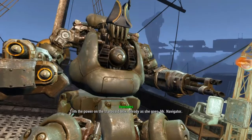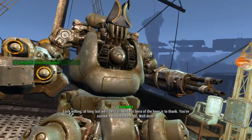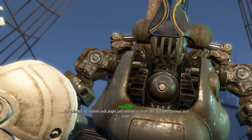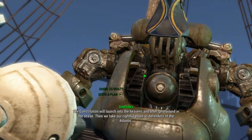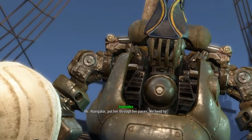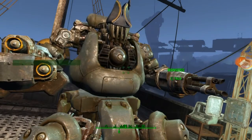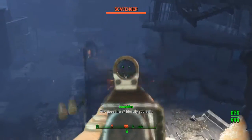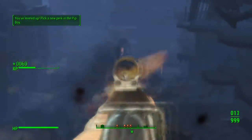Go ahead and talk to him. Now you're under attack. The same rules apply as before — don't use explosives on the allied robots. Just go ahead and take out all the enemies.